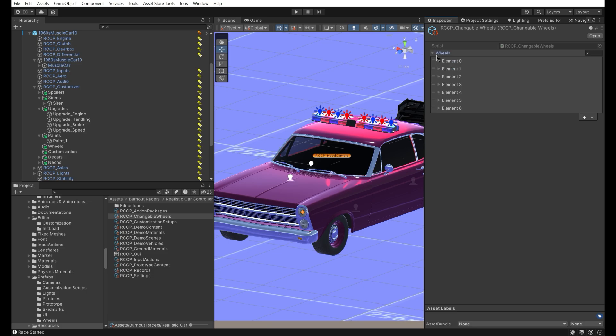All usable wheels are located here. Wheels are just prefabs — RCCP will do the rest.